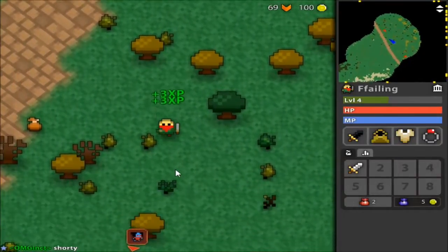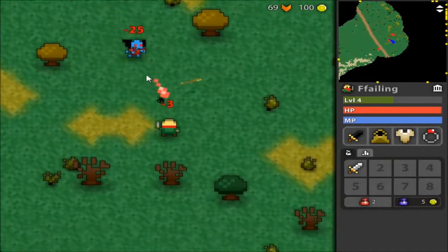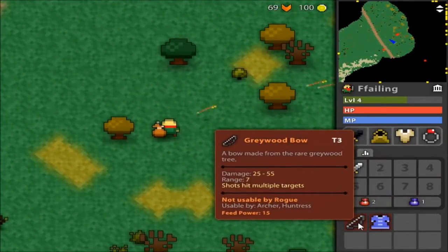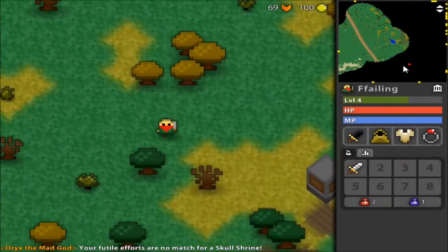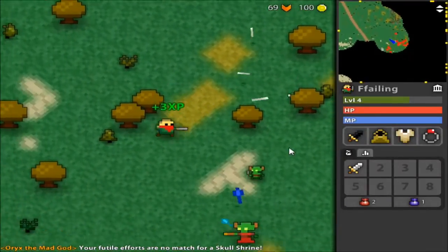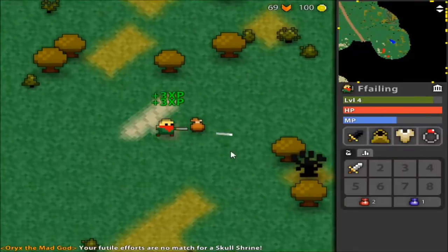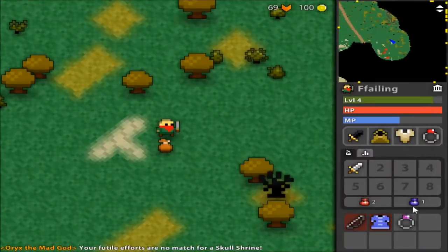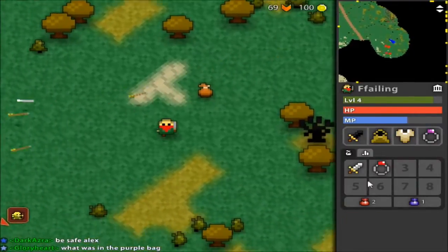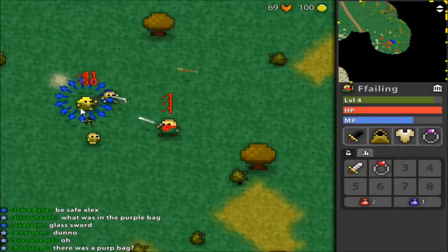It's just an action RPG—go kill things, almost could call it casual in a way. I'd love to do some higher-level content, but honestly it's sometimes hard for me to even survive that long. Surviving is not always a skill I have. There's orcs—the Mad God taunting as he tends to do. Let's see—invisibility makes them all just stand around not attacking. That is a devastating ability.